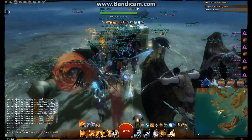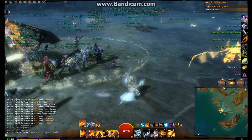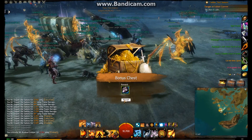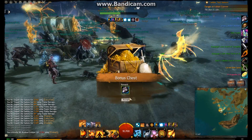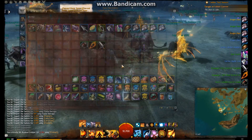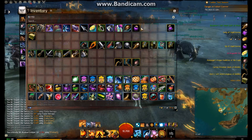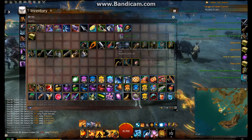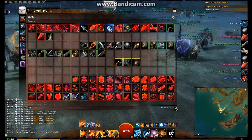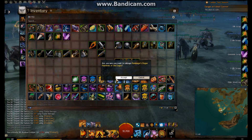We'll get four chests for completing the event. Hoping for something good — and we get a carved bone spoon. They come up so often but are worth ten silver, so you can sell them back to a merchant. We'll get a few rares and a nice bit of gold. Thank you very much for watching — if you have any comments or suggestions about the Tequatl fight, feel free to leave them in the comments section. Thanks for watching and I'll see you in the next video.